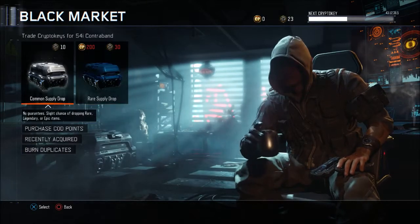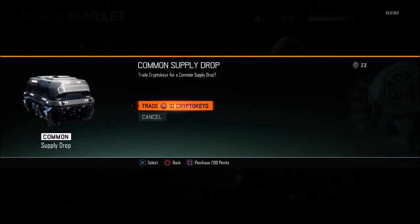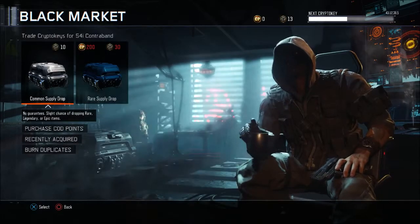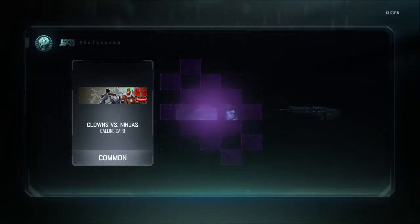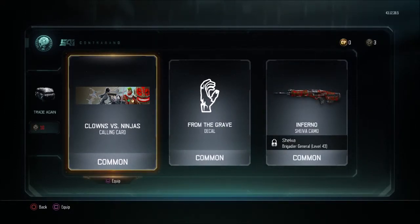That's gonna be it for rare because all we got left is 23 Crypto Keys, so we can do two common. Let's do this. Field, Chart. And one more — Clowns versus Ninjas calling card, From the Grave, Inferno.